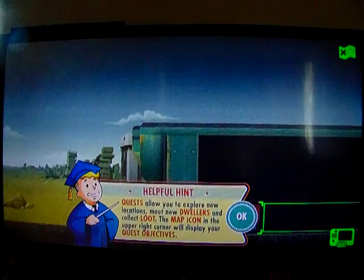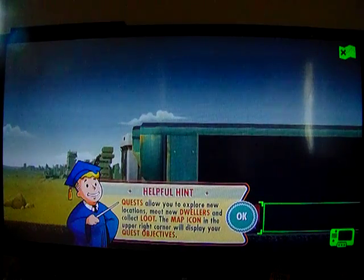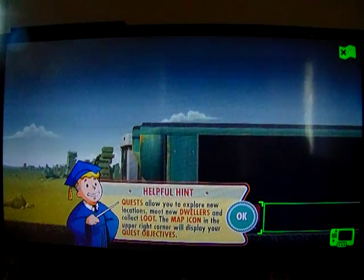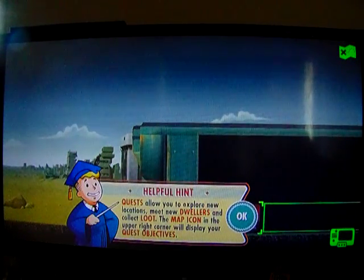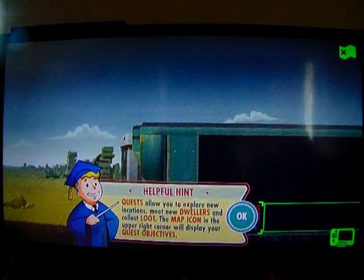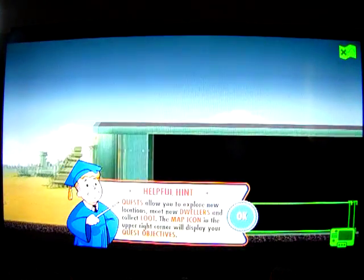Anyway, there's a lot I gotta catch up on, but right now I've unlocked the overseer's office where I can send dwellers out on quests. Quests allow you to explore new locations, meet new dwellers, and collect loot. The map icon in the upper right corner will display your quest objectives.